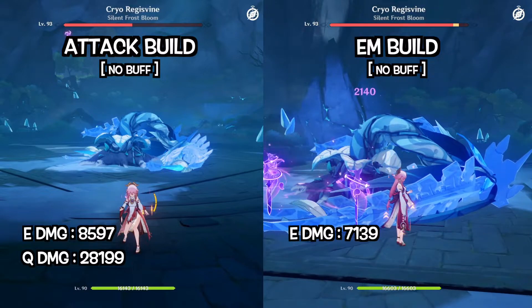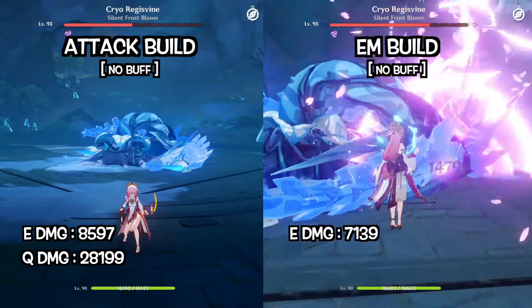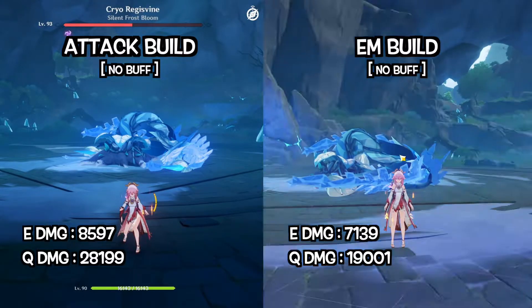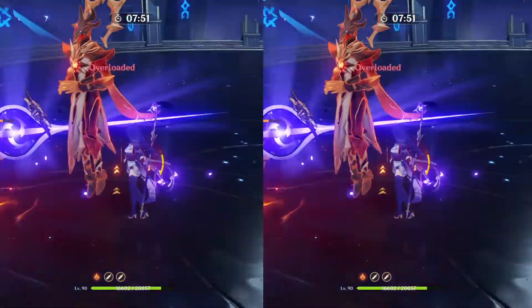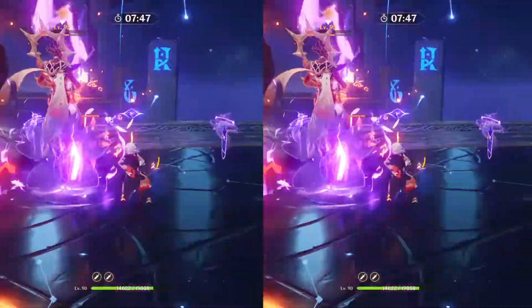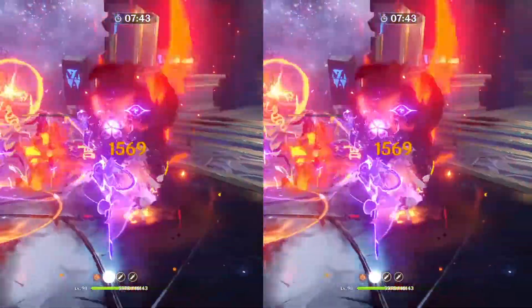As you can see, the elemental mastery build has a slightly lower elemental skill damage compared to the attack build. You can notice a much higher difference on her burst damage. In short, for Yae Miko's raw damage potential, attack build is generally better in terms of damage output for both her elemental skill and her burst.